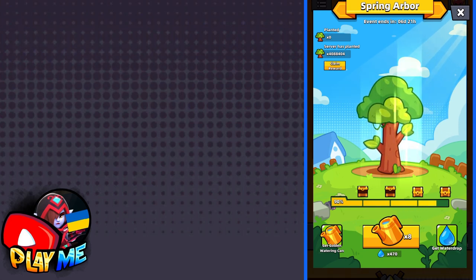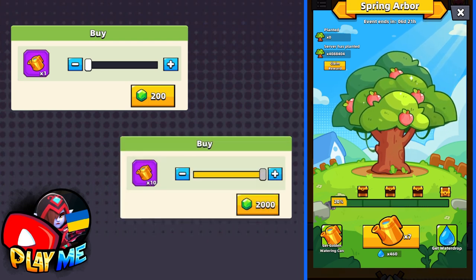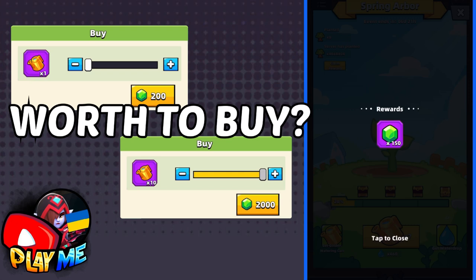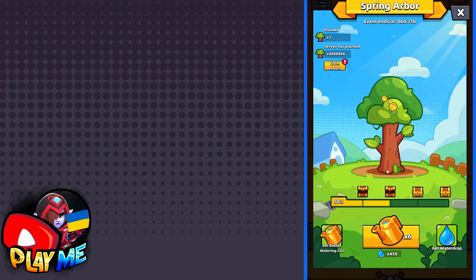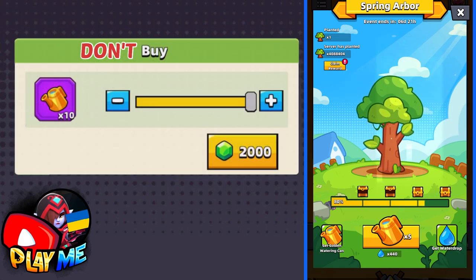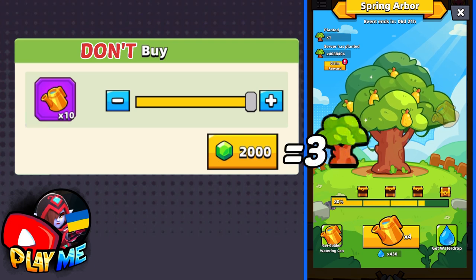You can buy golden watering cans — 1 costs 200 gems, or 10 watering cans for 2,000 gems. But is it worth buying them? After I used all my golden watering cans and a few normal ones, I got 300 gems back, and the other rewards are not really worth your gems. Don't buy them — you'll spend 2,000 gems just to grow 3 trees.